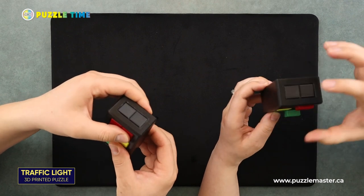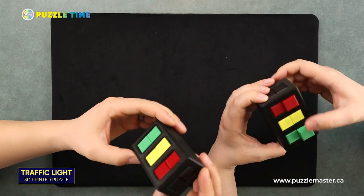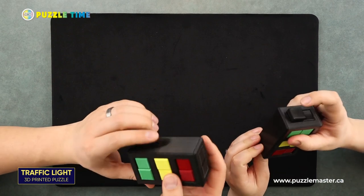The first thing I noticed is that all the colors on one side can move, but without moving any of the black pieces, you can't get any of the opposite side to move — those ones are stuck into place until you move more pieces around. This one's technically called Traffic Light. It's a level eight on the Puzzle Master difficulty rating scale; our scale runs from five to ten, five being easy, ten being hard. It is 46 moves to solve this puzzle.